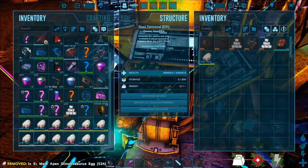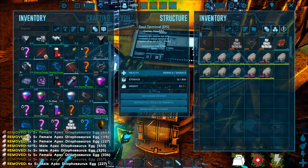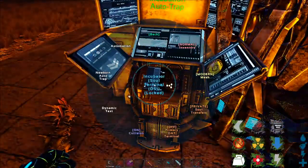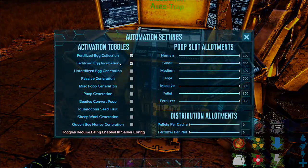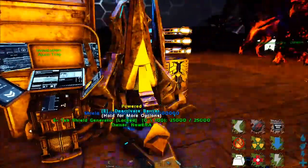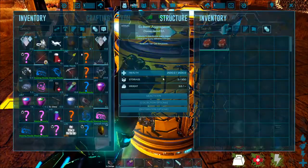Go put them into a soul terminal, or however you hatch them. I personally like the soul terminal, but some people don't. If you want to use the soul terminal, go into options, automation, fertilized egg incubation — make sure that's checked. As long as it's checked, your eggs will incubate relatively quickly.